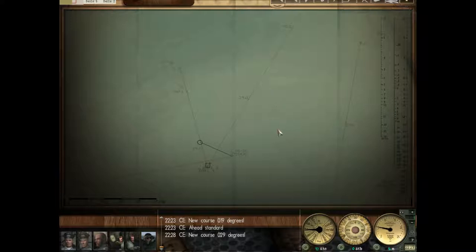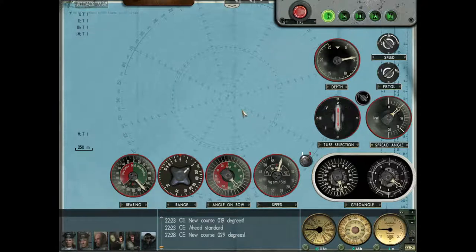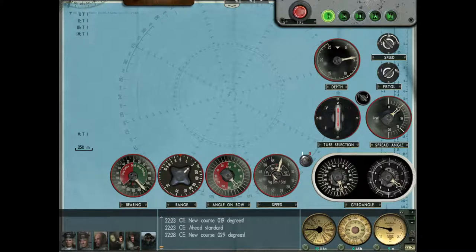I've had a lot of success with that method, so I'm going to keep it up. You can have a lot of success with the German TDC — it's extremely accurate if you set everything correctly. If you don't use map contact information, it's much more difficult, and the Dickane method becomes much more important when you don't use the map contact stuff.